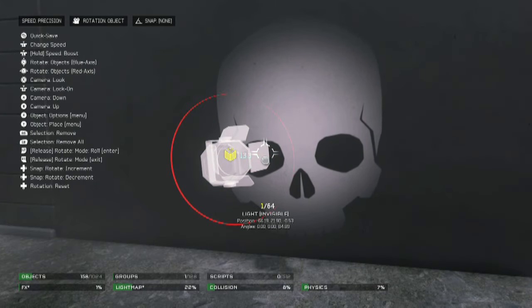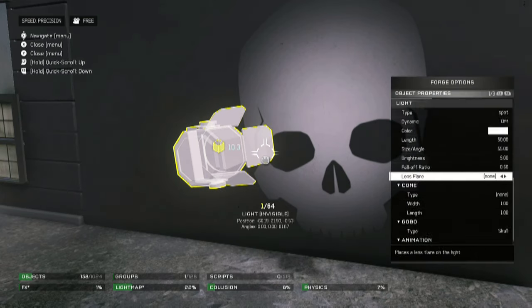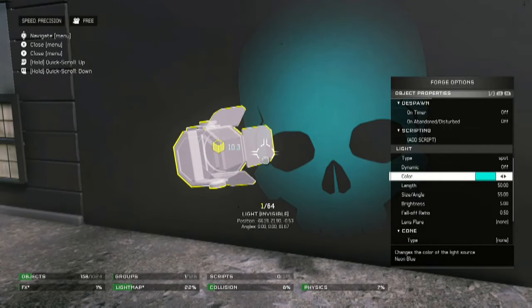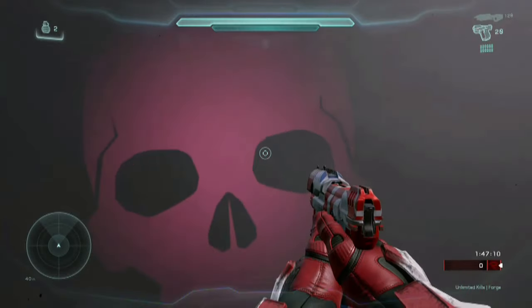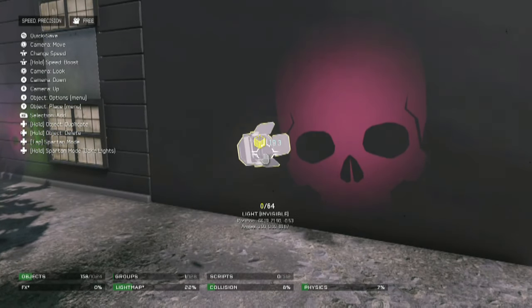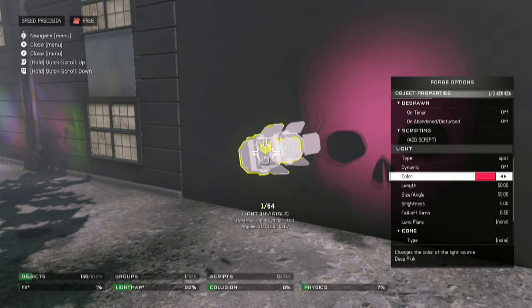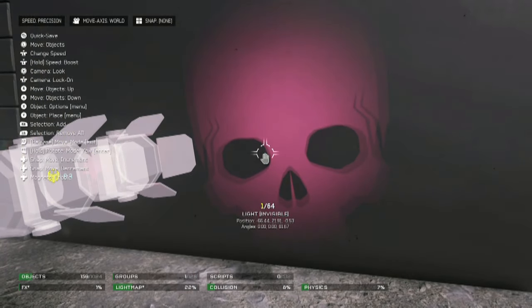I'm going to go ahead and offset it a bit because in real life, people using graffiti wouldn't actually get it perfectly lined up. Then you want to change it to a color. You never want to use the color white because since these are lights, there's already a brightness effect that will make them appear white when you overlay them. And that's the key — overlaying. Once you duplicate a light, put it up, put it over your other light, but keep it offset.